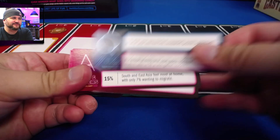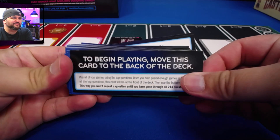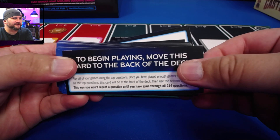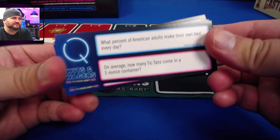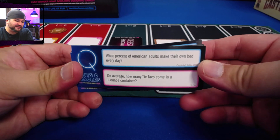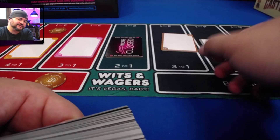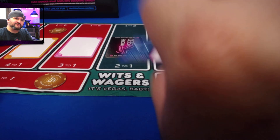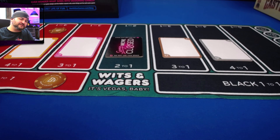I was wondering how you can play along if you see the answers — now I get it. To begin, move this card to the back of the deck and play using the top questions. Once you've gone through all the top questions, use the bottom ones — you won't repeat a question until you've gone through all 214. Sample question: 'What percent of American adults make their own bed every day?' You'd write a percentage from zero to 100, reveal simultaneously, sort them, make your bets, then flip the answer. Studies have shown a correlation between making your bed and overall happiness, so that's a hint.